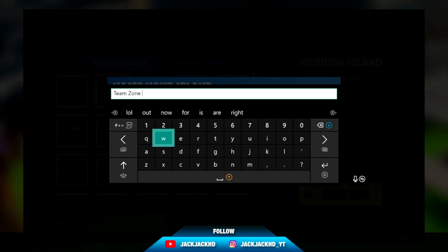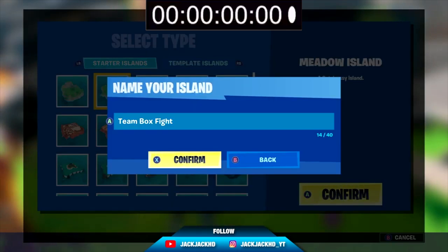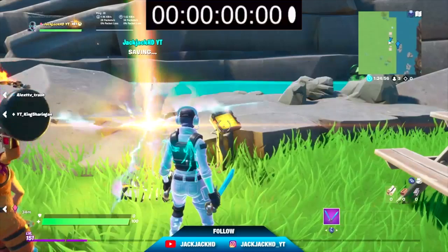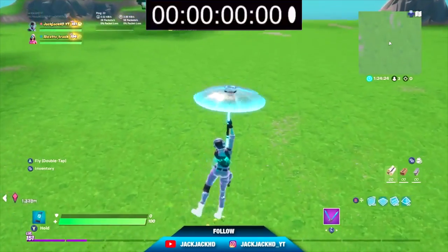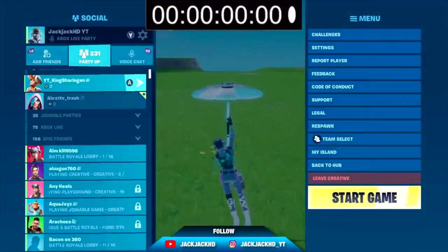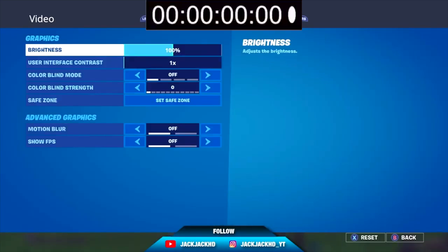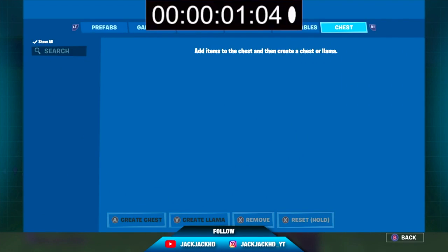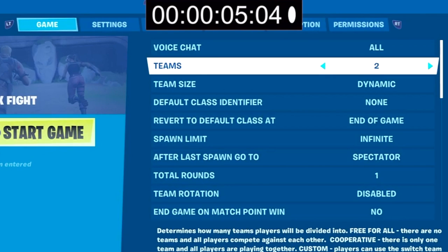I think it's going to take me 15 minutes — I'm going to time it. It's a team box fight, not a full tutorial, so I'll give you an idea of what I'm doing but won't go into full detail. First things first, you've got to go through the creative settings and change the voice chat, then set it to two teams.